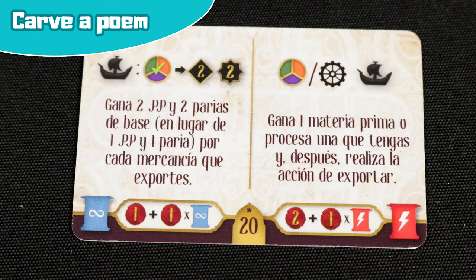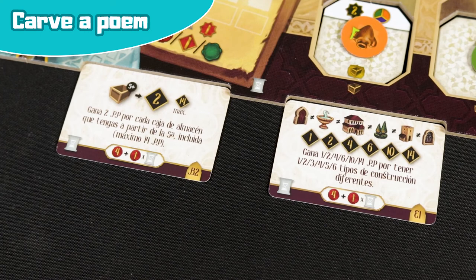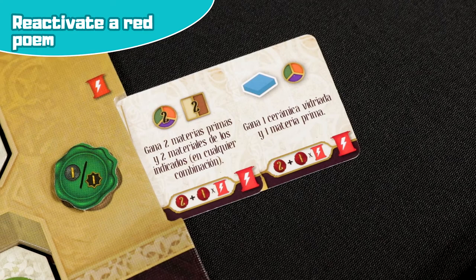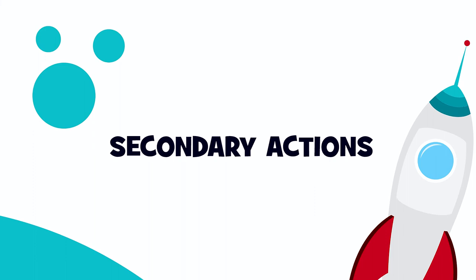Blue poems grant a permanent bonus for the rest of the game, whereas red poems give an immediate bonus. These two types of poems are placed so that only their colour is visible. Note that there is no limit to the number of poems you can have; however, you are limited to two grey poems per game, placed side by side below your workshop. These grey poems score prestige points at the end of the game. Reactivate a red poem: reapply the effect of one of your red poems. Artisanal labour: earn three dinars plus one dinar for every two poem cards you have carved.